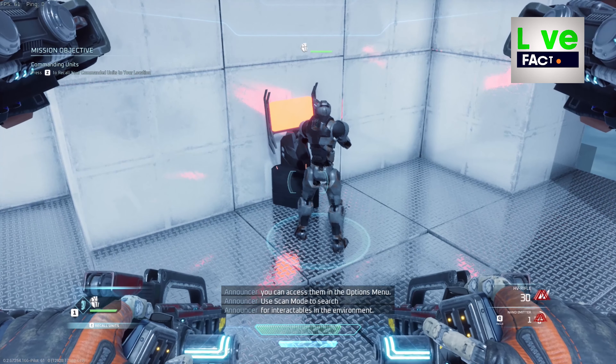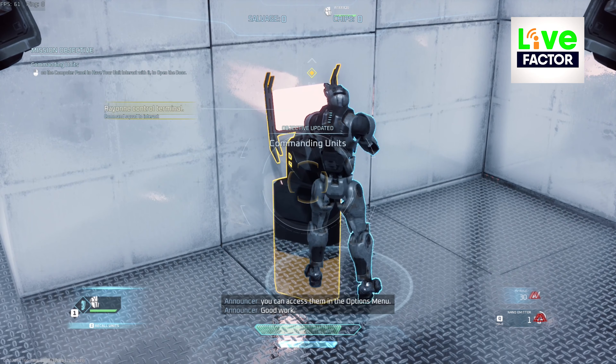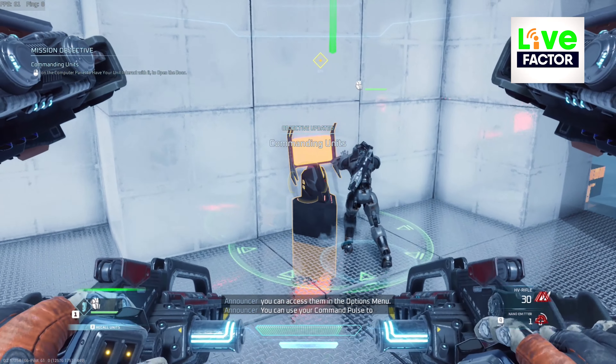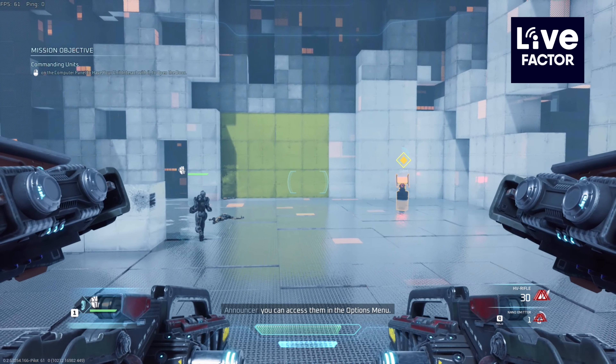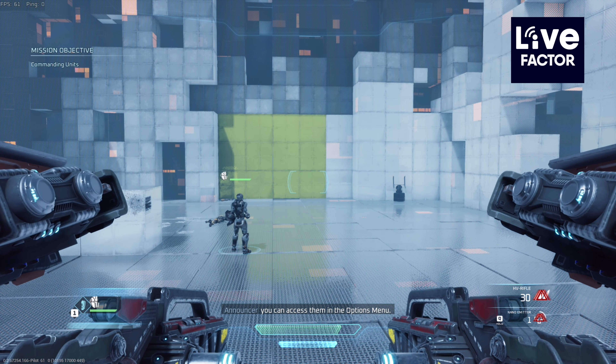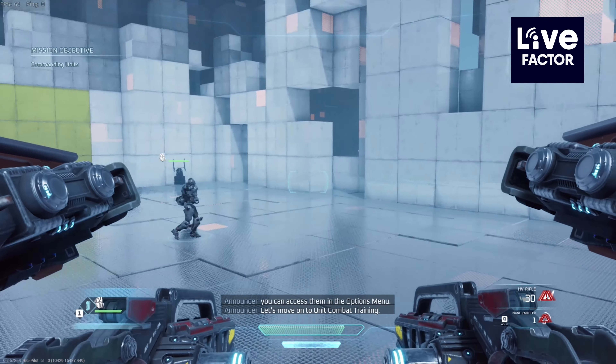Use scan mode to search for interactables in the environment. Good work. You can use your command pulse to have your unit interact with the scanned object.